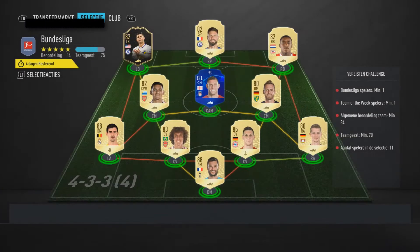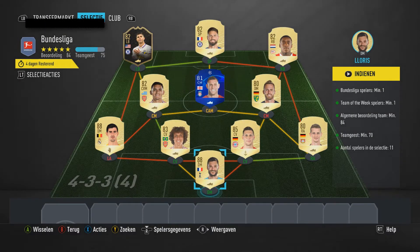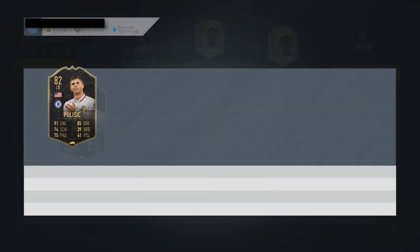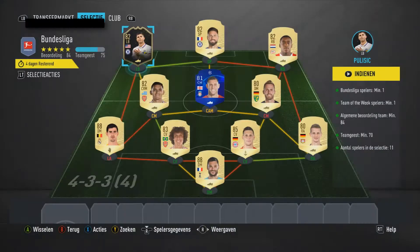We will also submit the Bundesliga SBC, which has one inform as you can see. I've already used my untradable Courtois and untradable Lloris, so I'm cleaning out my club to be completely honest. And I have the inform Pulisic that I can sell, but he's so cheap that I'm just gonna use him.